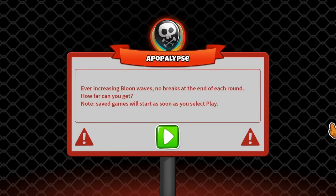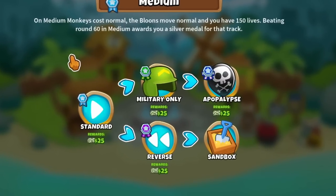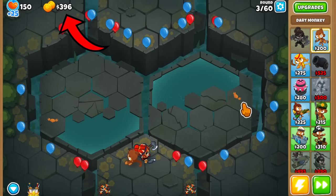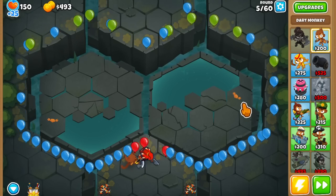Apocalypse mode is probably at the top of the list of the most annoying game modes. Even though it's under the medium difficulty, it can range from easy to really hard, and it's because of two reasons. Number one, there is no extra income at the end of each round. Number two, and more importantly, all rounds are somewhat random, so it's basically a gamble of what you're going to get.